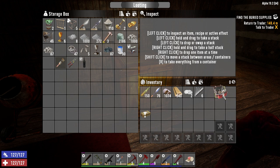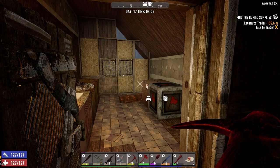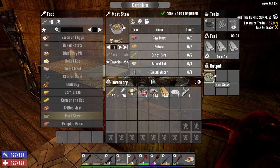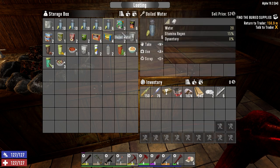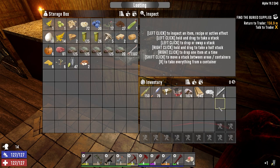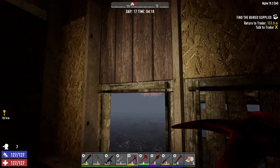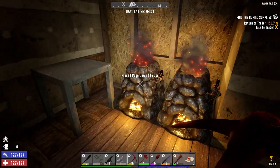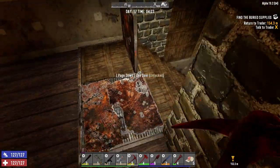We got to go out and do some stuff today — head back to the Shotgun Messiah and clean up whatever is in there. Last night we cooked some level two food, so we've got some meat stews here. Let's drink some water before we go. I think what we're going to do is go over there, grab all the stuff, come back and drop it off, and then go to the trader to turn in the buried supplies quest. Hopefully that'll level up to tier two.